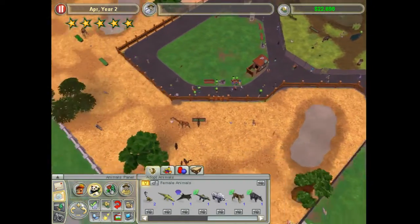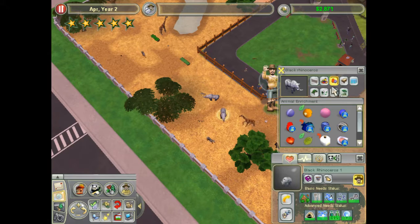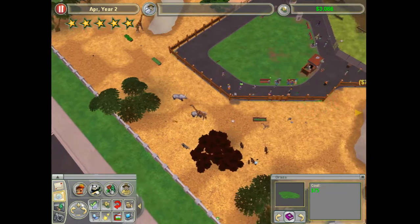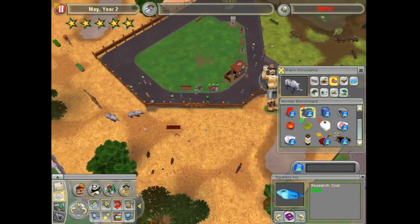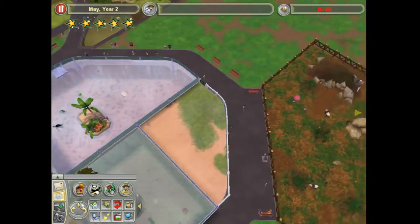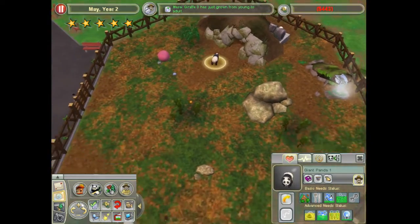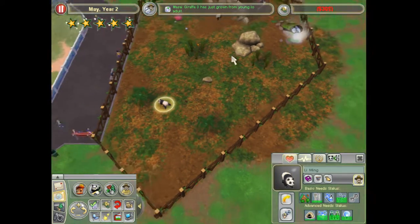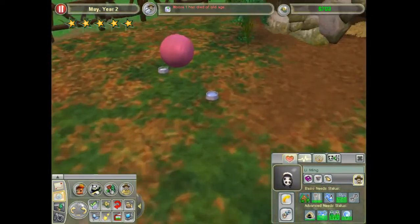Time for the black rhinos — one there and a male. What do you eat? That grass will work for you. You are actually fine with the salt lick. I am down a few thousand dollars — maybe the month changed, that's fine. Moose one died of old age, but I got a lot more moose — some young, some old.